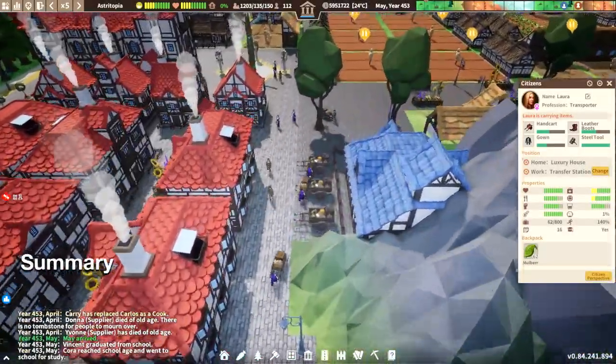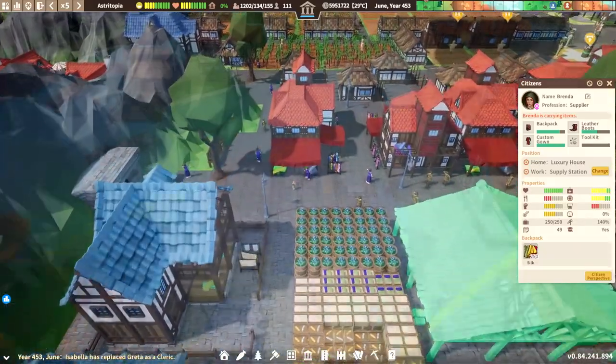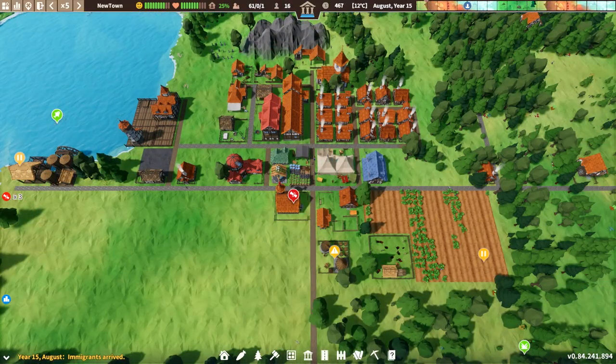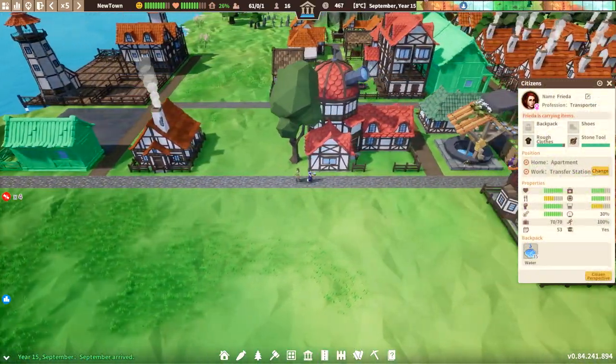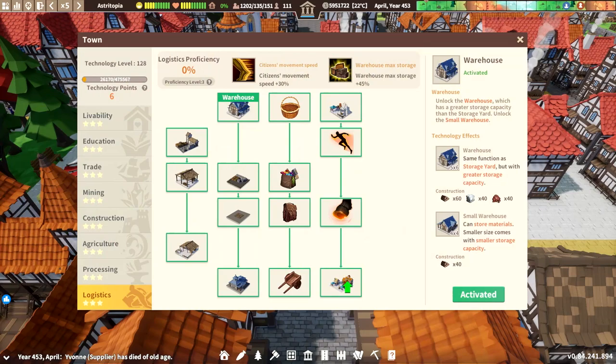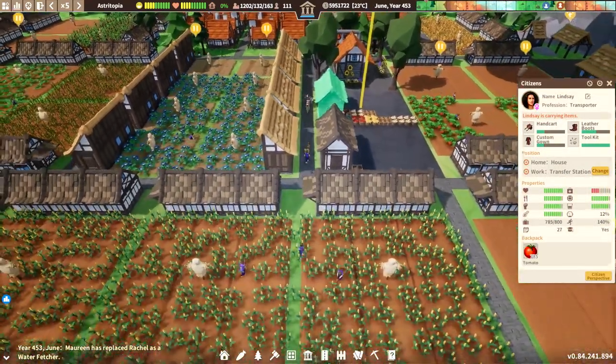To summarize: supply chains are the systems that bring everything you produce to its final destination. Efficient layouts allow the logistics of your supply chain to provide goods to your whole settlement. And the logistics tech tree gives you more tools to further enhance your supply chains with larger storage buildings and facilities that specialize in moving items.